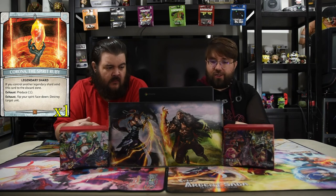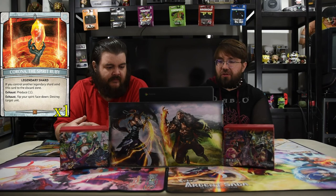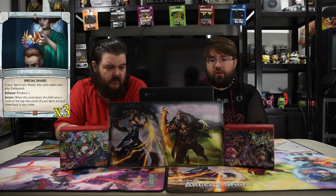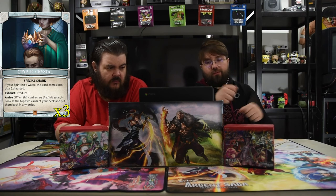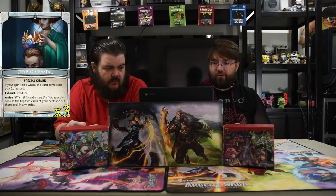Now for the shards — we have to have the Spear Ruby because it's amazing and it's a legendary: exhaust, flip your spear face down, destroy target unit. The special one is the blue Cryptic Crystal — when it comes into play, you look at the top two cards, arrange them however you want, and put them back. It's really good to know what you're drawing. And of course normal Argent shards. That is the deck list, and the actual list will be down below.